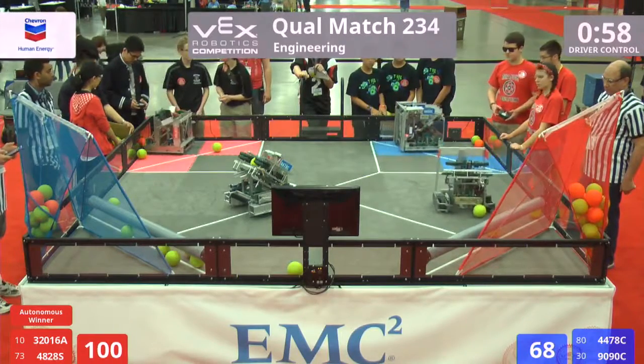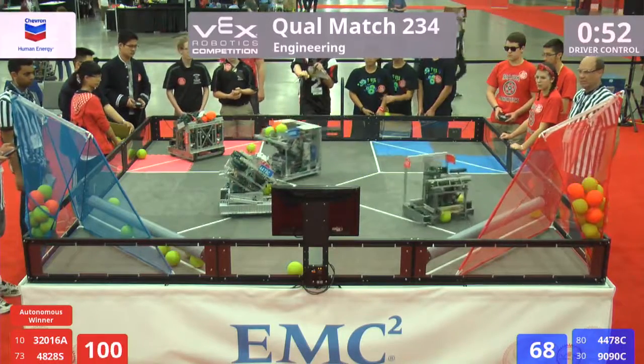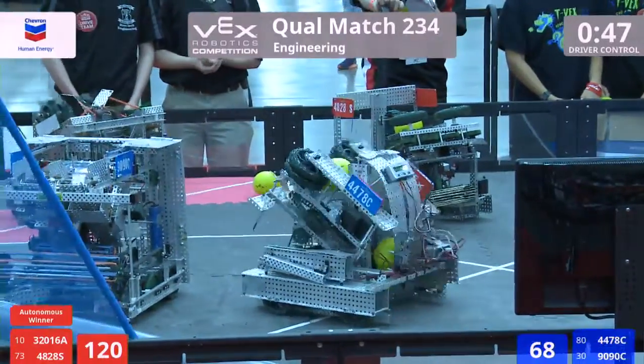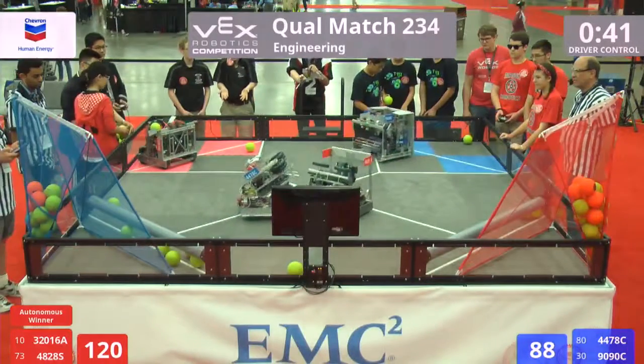9090C dropping in three for the blue alliance. 4478 paused at center field as 32016 fires again and again for the red alliance, dropping in 25 more points as 9090C comes back in to score for blue, trying to reduce that gap to the red alliance lead.